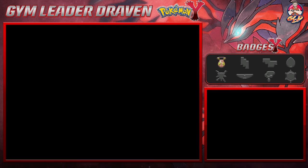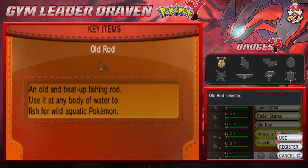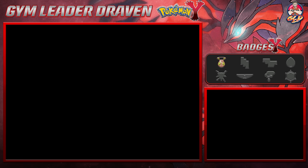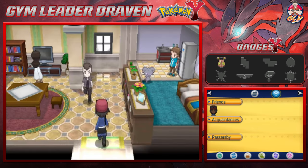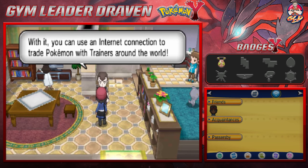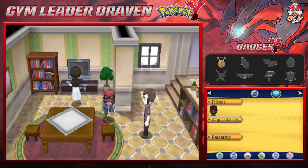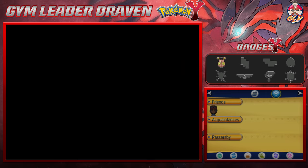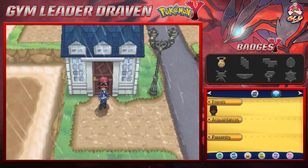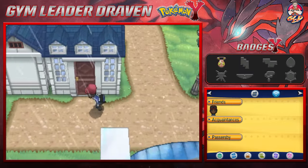We can move a lot quicker with the bike. Let's register it, and yes we are finally registered. There's also the Global Trade Station — the GTS — where you can use your internet connection to trade Pokemon with trainers all around the world. The GTS system was started in Pokemon Black and White, and it's helped out a lot, especially for those who don't have an extra DS. As a kid I would struggle to complete my Pokedex because I didn't have an extra Game Boy.